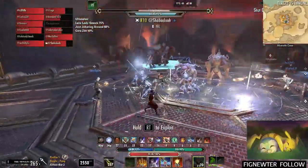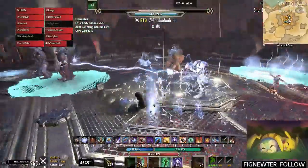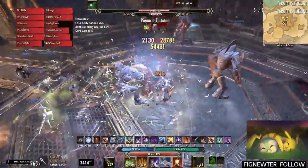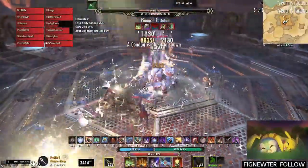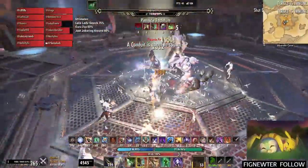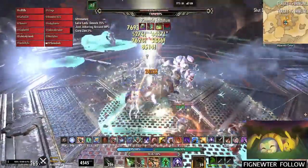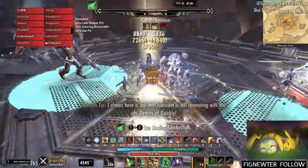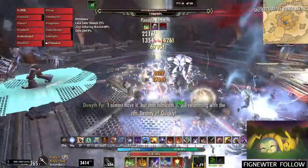The only reason we send two people up is for the simple fact of keeping more DPS on the main boss — the pinnacle. We do send a tank and a healer up, but you can send just two DPS up; it's totally up to you.